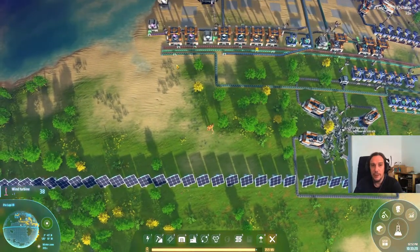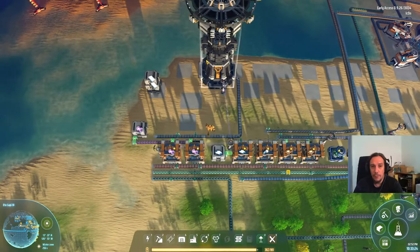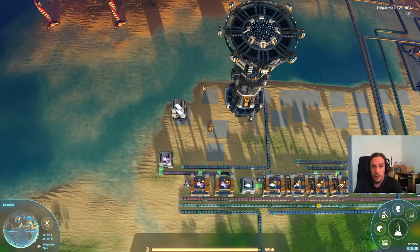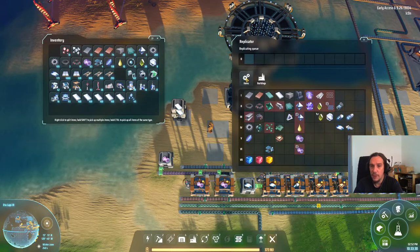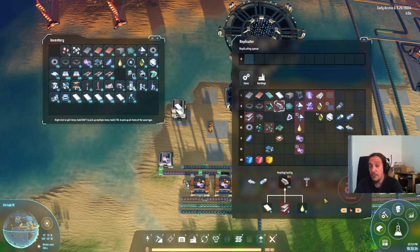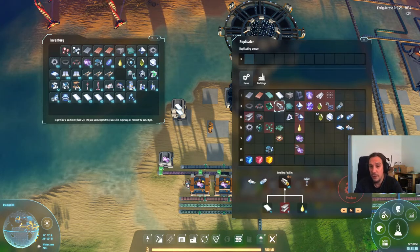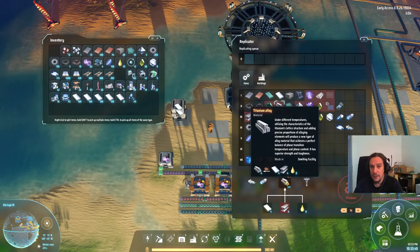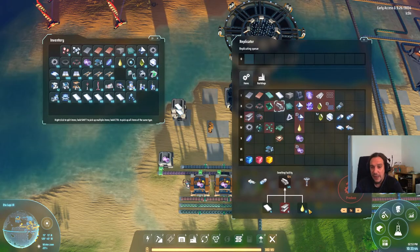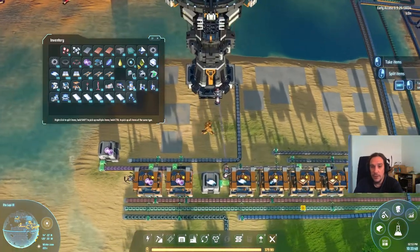Let's head on over here. As you can see, we've got the sulfuric acid now. Let's check out the recipe for the titanium alloy. The titanium alloy cannot be made in the replicator — very important to note. You have to do this in a smelting facility. And we are going to need titanium, steel, and sulfuric acid. So there's a lot of different material necessary. Luckily, we've got all the stuff we need here.